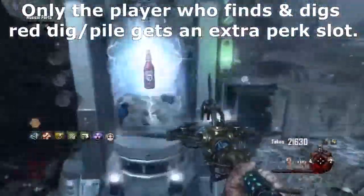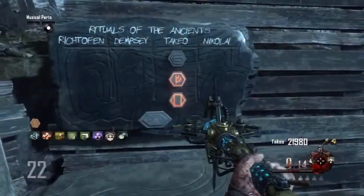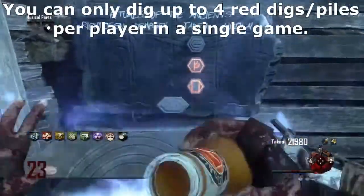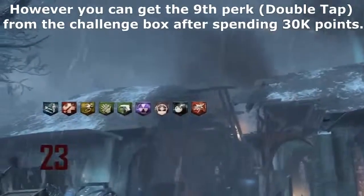Right here you can see how to get the 9th perk, which is Double Tap. After you spend 30,000 points you can get the last perk from the challenge box, which is located either at spawn or at generator 6. Hope you enjoyed the tutorial, leave a rating if it helped and I'll see you soon.